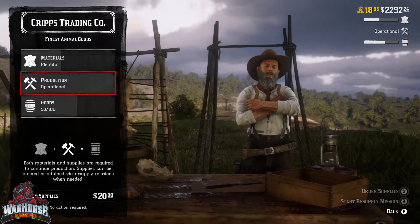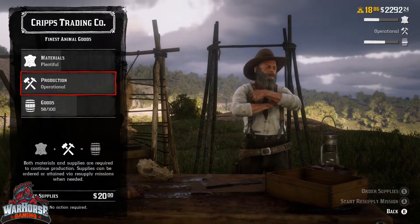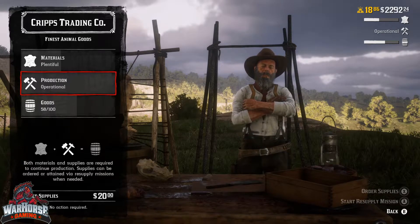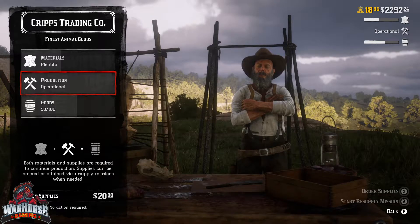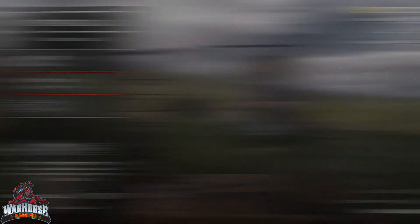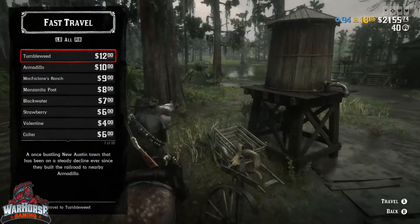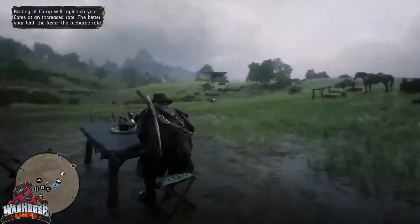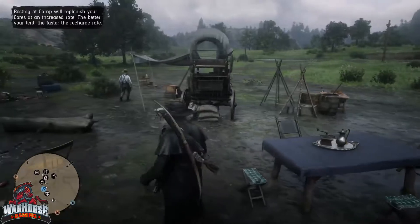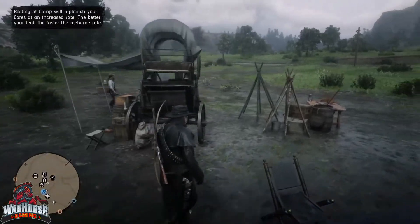One important thing to remember is that these supplies run out fairly quickly, and you'll usually have to replenish them a couple of times during a full goods creation session by Cripps. When you do run out of supplies during the goods creation process, you will also receive a notification on your screen to let you know when production has halted. Once this happens, you'll need to head back to your camp and repeat the process to get production started once more. This is a good way to get supplies if you're in a hurry, but it will cost you money you may not have, especially when you're new to the game.